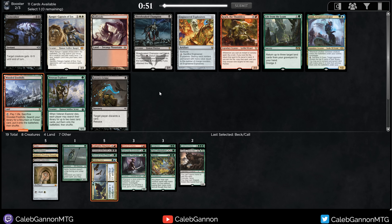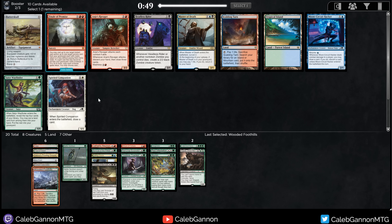Beck and Call with Aluren is kind of sweet, so I'll do that. We're drafting like four different decks at the moment and all of them are awesome. Wooded Foothills. I don't have a sack outlet for Veteran Explorer — just kidding, I have Scourge of Neltoth. Do I take Badlands? I have Verdant Catacombs right now. I don't think so. Wooded Foothills grabs a lot of colors here, so let's do that. I'm hoping to get Veteran Explorer on the wheel.